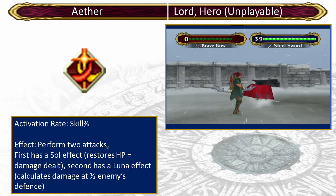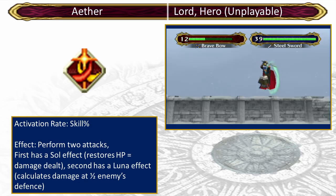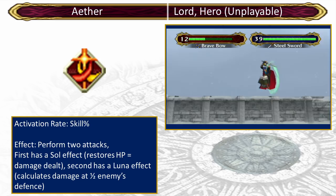The one downside of Aether is that there may be other skill combinations that are better for Ike in the long run. One of them is Adept and Wrath, which gives you the same chance of activating two attacks for half the capacity, while also giving you at least a 50% chance of critting while Ike is under half HP. This combination can also beat the Black Knight, though it's more recommended on normal than hard. Also, unlike Aether, Adept can activate at range.